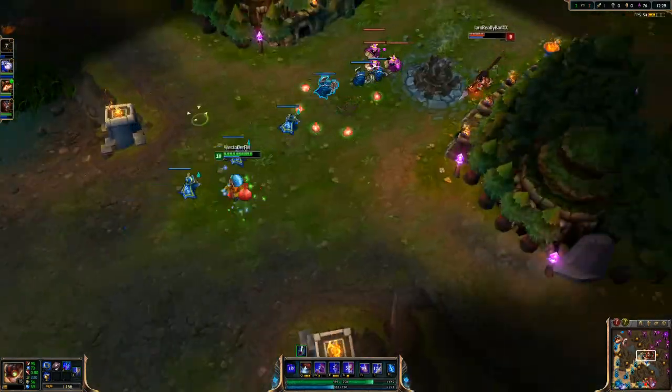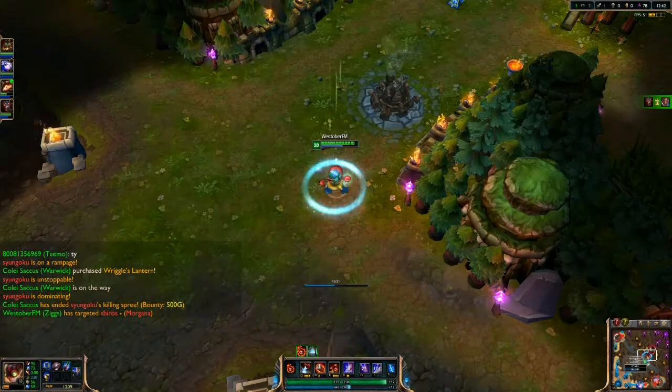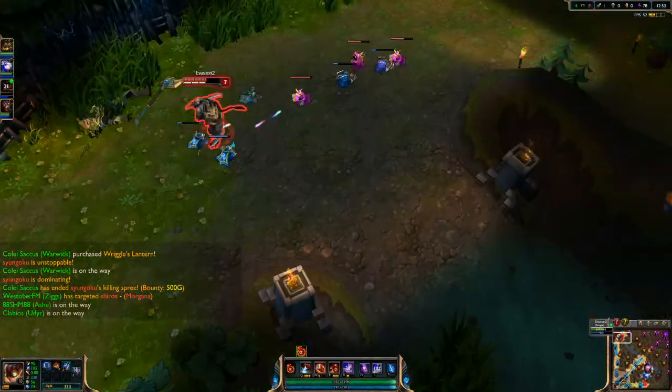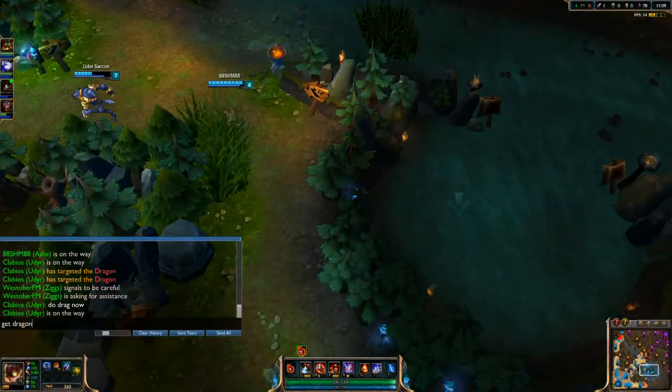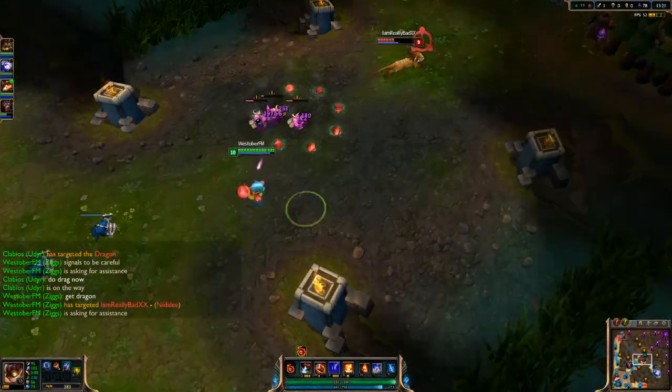Nidalee doesn't know what to do — she should've recalled. I recalled and I have enough for my Athene's Grail. Rengar goes top and does get a kill I think, and they're chasing Morgana wanting to take Dragon. Meanwhile I'm going mid to take care of Nidalee.